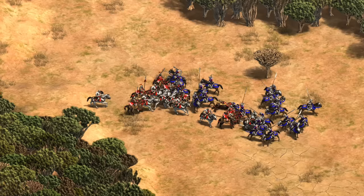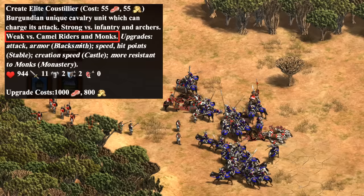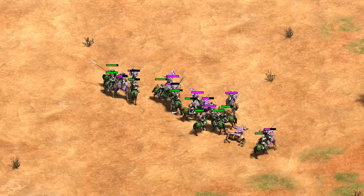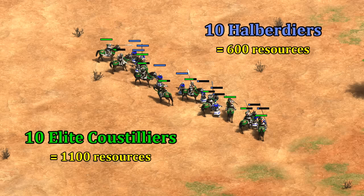When Custeliers are massed, heavy cavalry doesn't feel like a cost-efficient counter. According to the in-game description though, it says they're weak to camels, so let's see. It turns out that Indian Imperial Camels are a solid counter given their roughly equal cost and bonus damage. In castle age as well, even generic fully upgraded camels are a decent counter — they can at least match up with similar numbers, though I wouldn't say it's a hard counter.